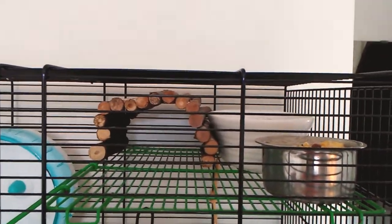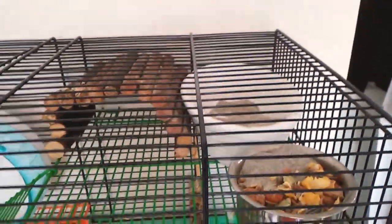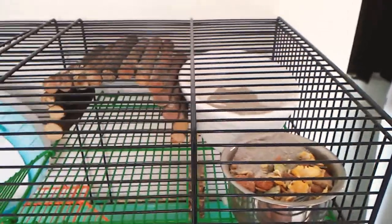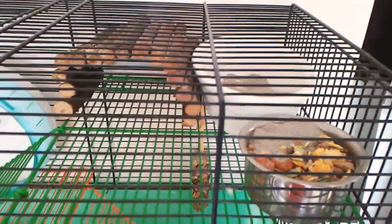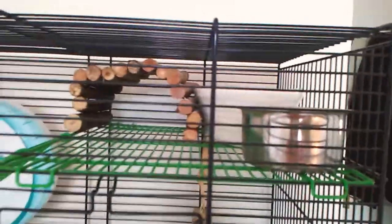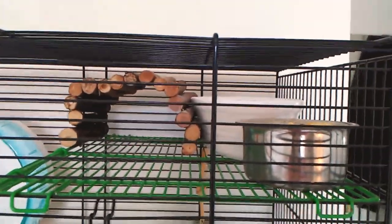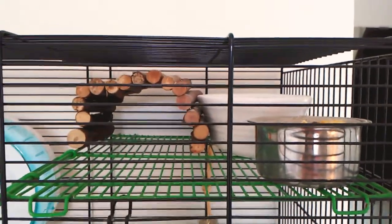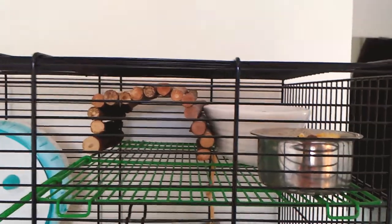It's just got their food bowl, sand bath, and then this bendy bridge. I really like these because they can gnaw on them if they want to. In the cage I don't have much plastic — I need to sort her food bowl out because she's kicked a load of sand into it. I wouldn't get loads of plastic; the only plastic I really have is the wheel, because they do like gnawing things. That's it for the top level.